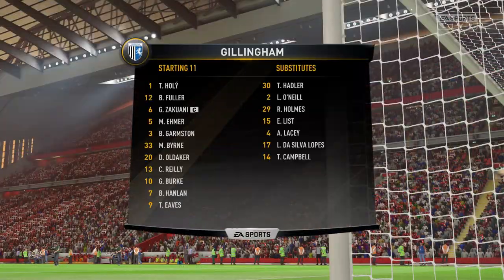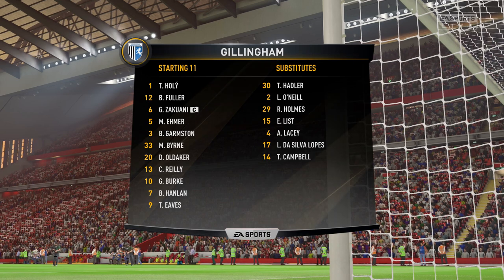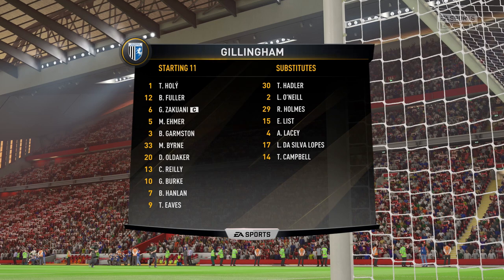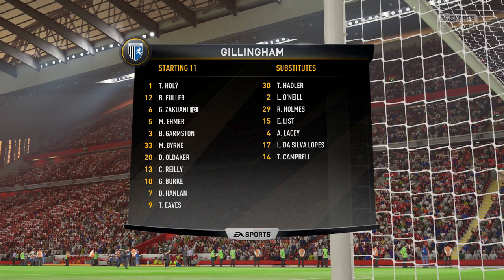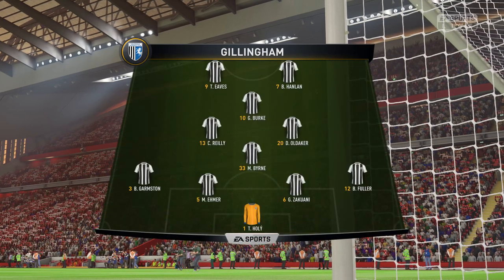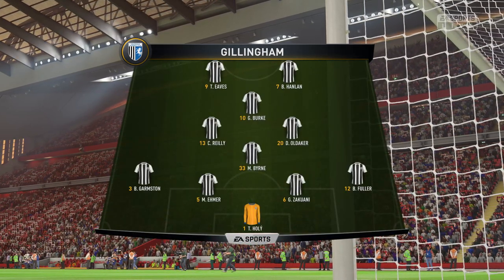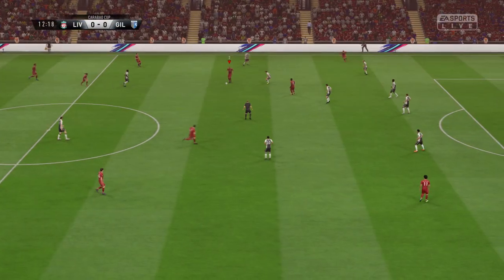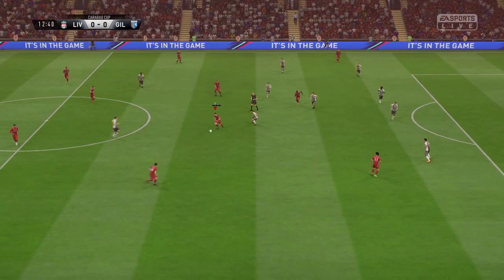And as for the opposition, this is their starting 11. 4-4-2, but a diamond shape is how he's gone, particularly during matches. It may be that he's going to start with a diamond today. But I've seen this manager so often switch formations midstream during the course of a match, and we might see that again today. Fabinho, James Milner.